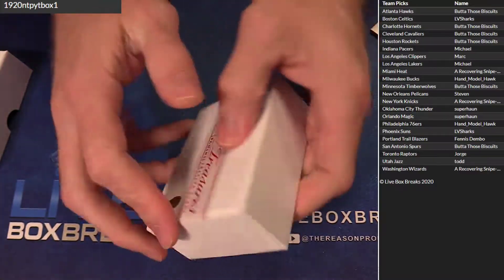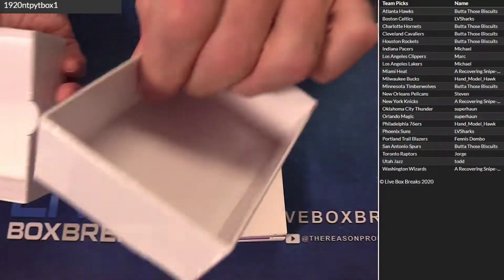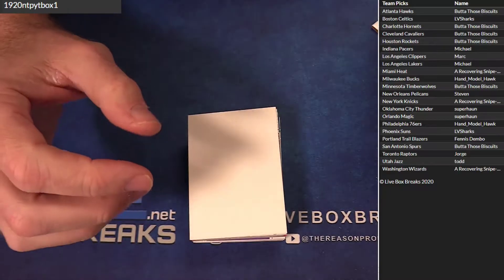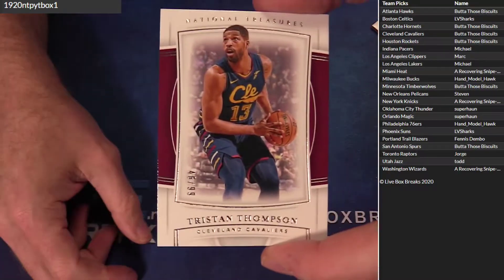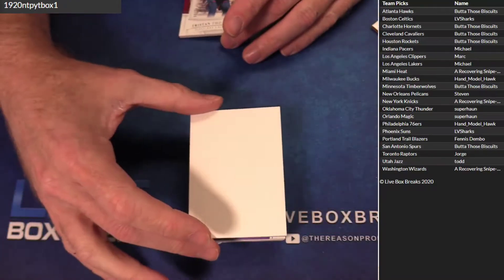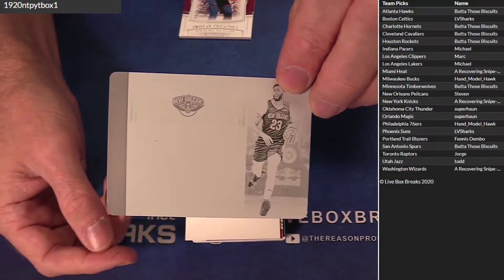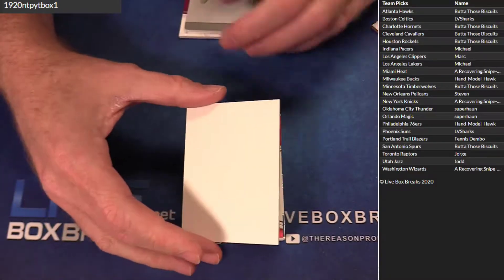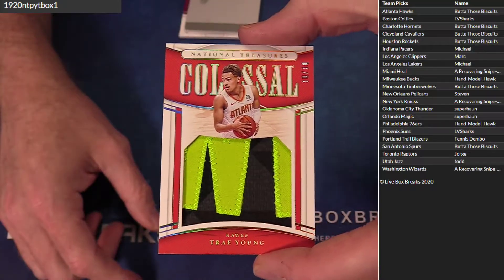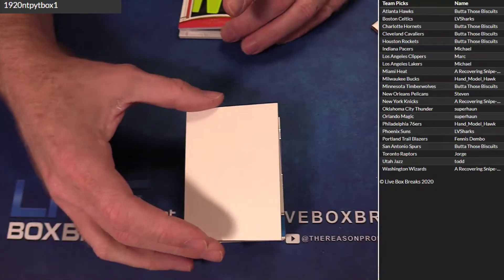We got one box up in our player case for random players. Got the blockchain box, printing plates — they're just free add-ons, they were free add-ons when they first added them back in the day. Got Tristan Thompson. Got a play — Anthony Davis for the Pelicans. Whoo, look at that — Trae patch, 10 of 10! Butter those biscuits, wow. That is a nice Trae patch right there, big hit.